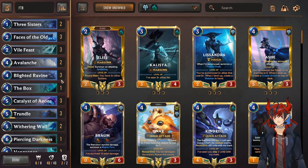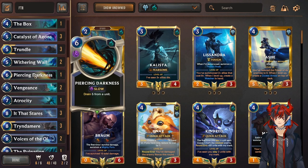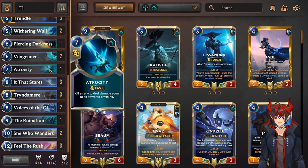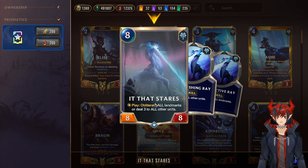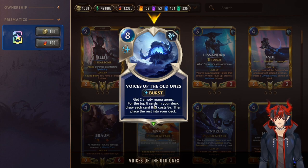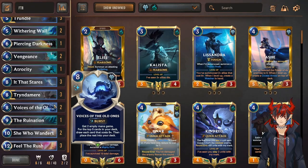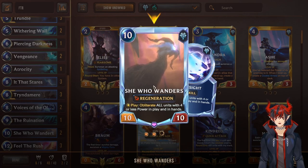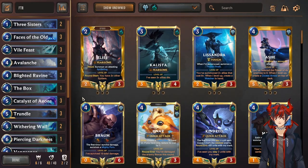We have the Three Sisters — a flexible card, usually Flash Freeze, but you can do Entomb and Fear of the North for some spicy plays. Faces to ramp: if you behold an 8-cost thing in your hand you get a mana gem, so you get to your mana gems faster and get FTR out as quick as possible. Valfeast, Avalanche, Blight Ravine, Boxbox — all standard removal. Triple Catalyst to ramp, triple Trundle, two Withering, one Piercing Darkness — lots of heals. Vengeance for big removal. Atrocity as an alternate win con. She Who Wanders — hit this and your opponent instantly loses the game. And Feel the Rush — your opponent pretty much instantly loses as long as they don't have a Deny or Right of Negation.